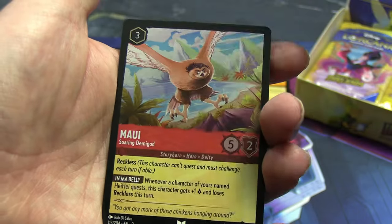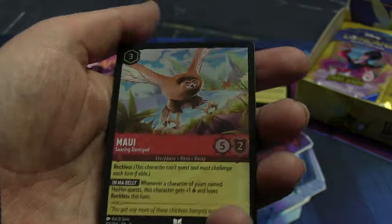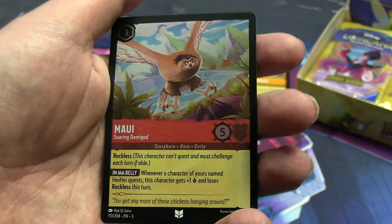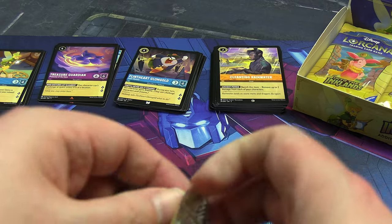First rare slot is a Treasure Guardian from Aladdin, and the second one — oh, it's better — it's Tinkerbell: Very Clever Fairy. Our foil is Maui in soaring demigod form, which honestly looks a little disturbing.